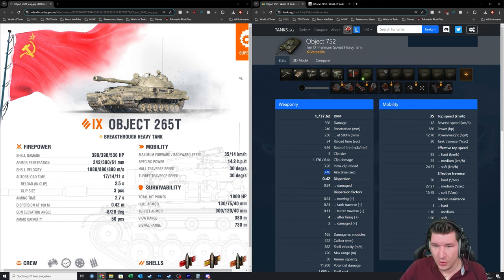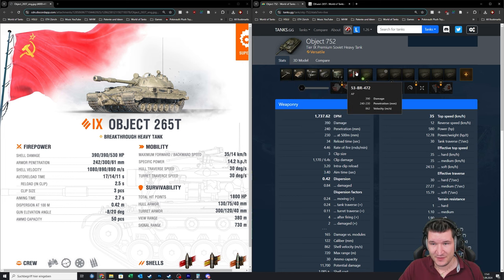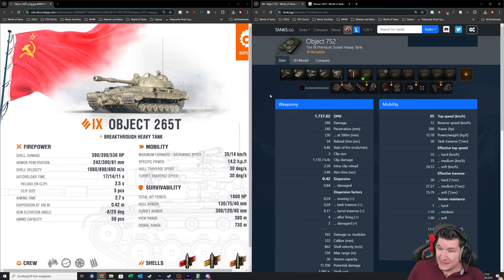The penetration on both tanks is bad: 242 versus 240 millimeters standard, and 300 versus 310 millimeters premium. Both tanks kind of struggle when it comes to penetrating. But both also share 8 degrees of gun depression, so there's no real downside unique to the 265T's gun.